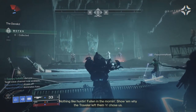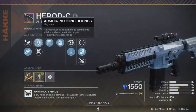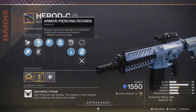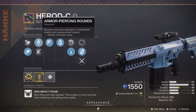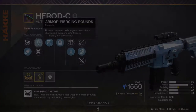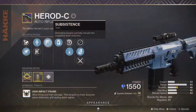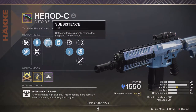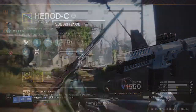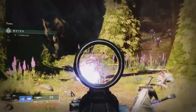First I'm showing the star of the video, the Harrod C. It's a Stasis High Impact Autorifle that only drops from the Gamut Playlist or from Drifter's Engrams. The first important perk to take note of is Armor Piercing Rounds — these make the bullets overpenetrate through targets and stasis crystals. Next is Subsistence, where defeating targets partially reloads the magazine. This perk works with Armor Piercing Rounds, so if you kill two enemies with one bullet, it will load two enemies worth of ammo back into the weapon.